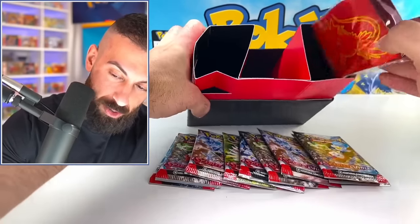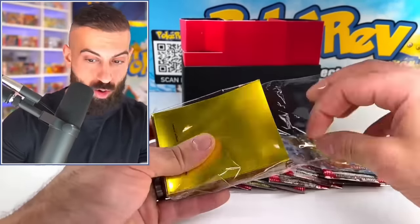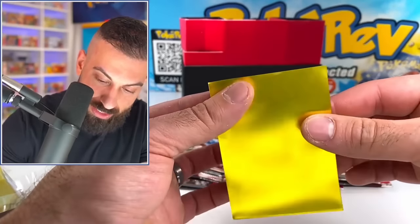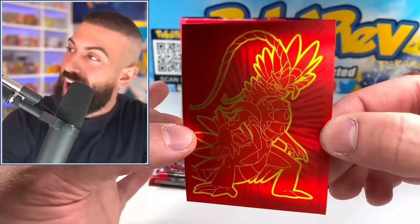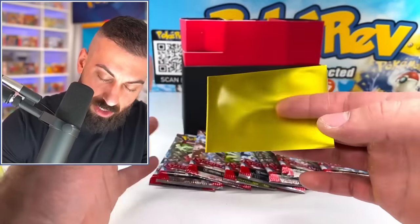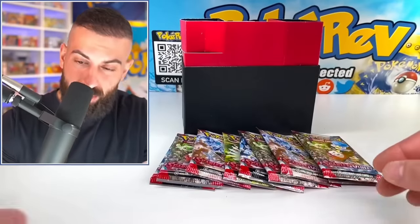We got that gold on the inside there, and then you have the red on the back - or the front. But that's your sleeves. We still have the cloudy version of the sleeves, which I'm not a huge fan of, but we'll take them.